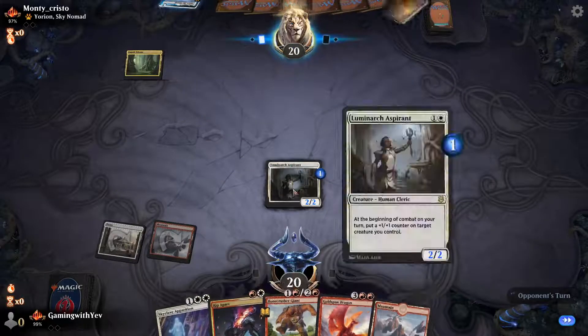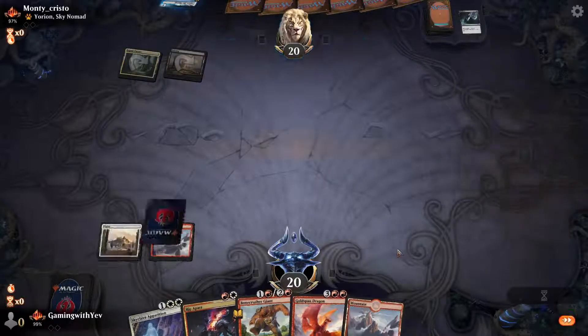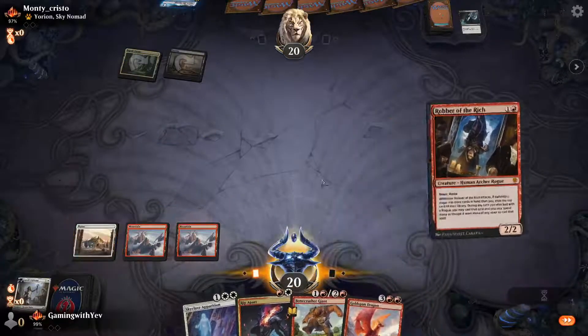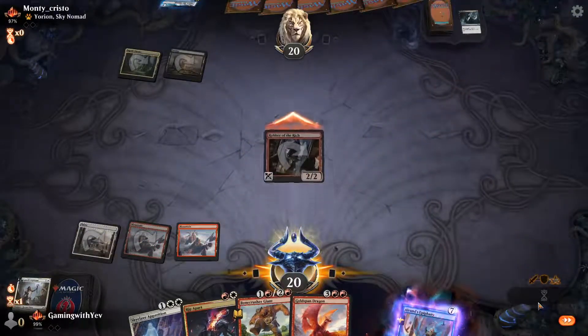This deck we absolutely smash. They remove our thing. Let's swing in with Thrasher — they stole our opponent's Alrund's Epiphany.